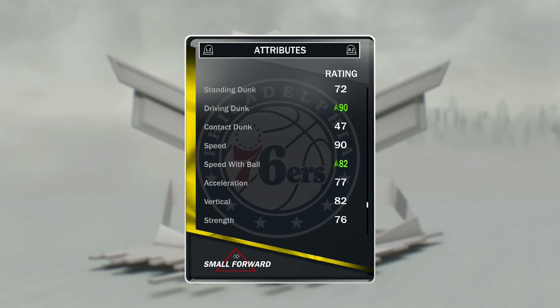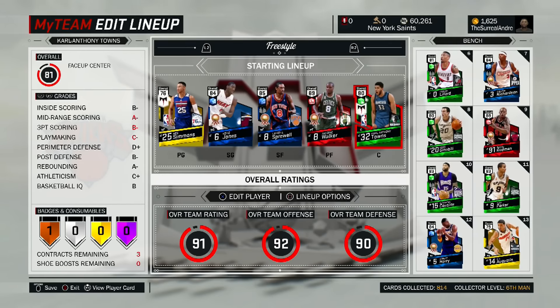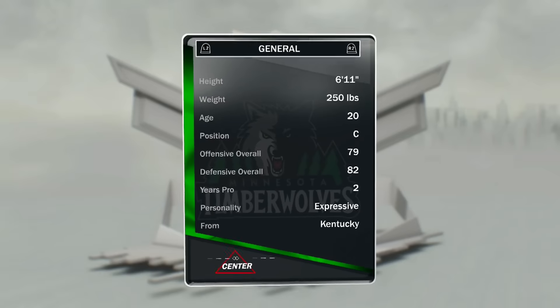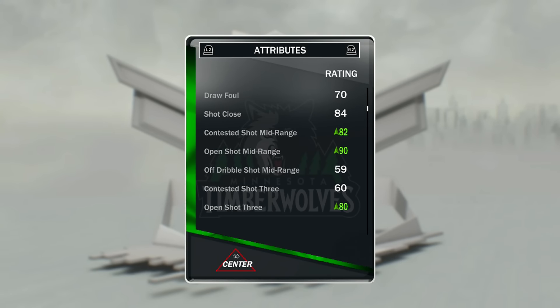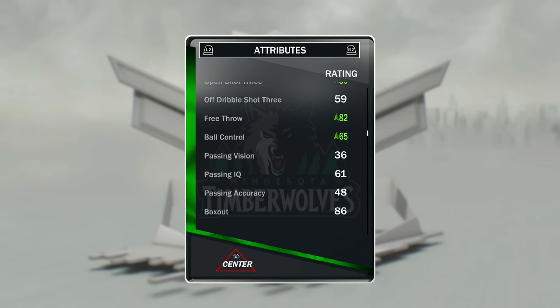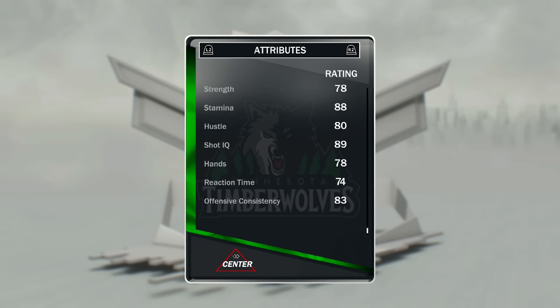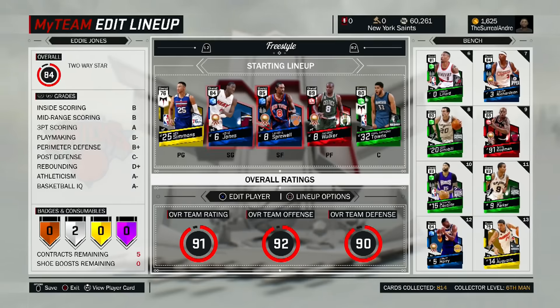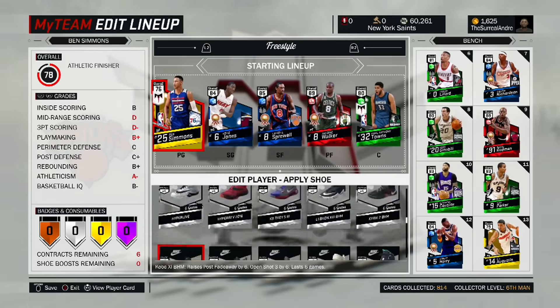The two I have for y'all today — number one, starting with the boy, number one draft pick broken foot Ben Simmons himself. The duo with him and KAT is great because not only does it make him a better shooter, it makes KAT a better shooter as well, and his three-pointer goes up to about an 18. But there's a slight glitch in Ben Simmons' dynamic duo with Karl-Anthony Towns — when you put them together and add him a three-point shoe, I think any three-point shoe would do.